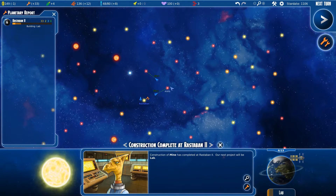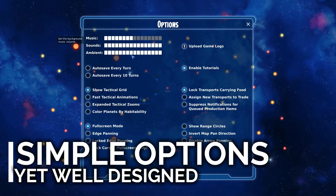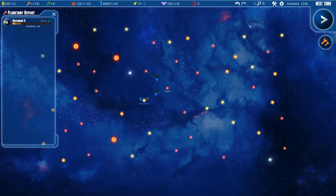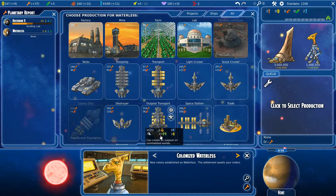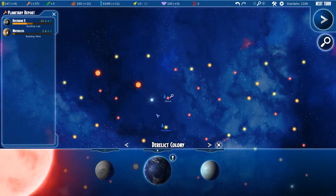We have a small flag here meaning I can colonize. Let's colonize this planet — we got the new colony. Let's set something in my build queue. We don't have metals, we produce a little bit, we have some money. Let's get some metals — we're building a mine. We discovered a new system with a derelict colony, so if we build here we'll probably get a bonus from that as well.